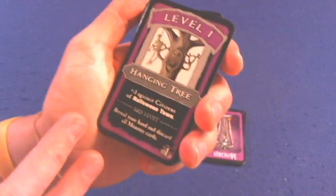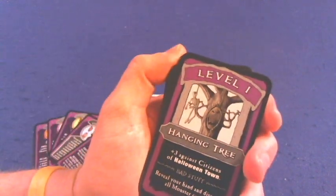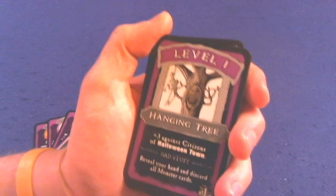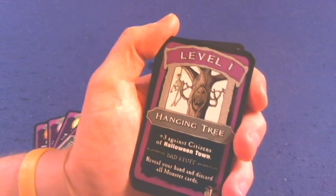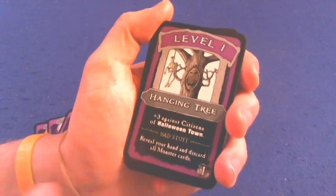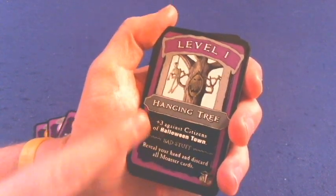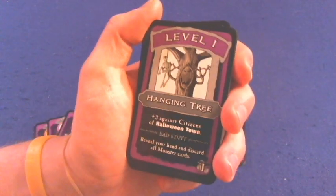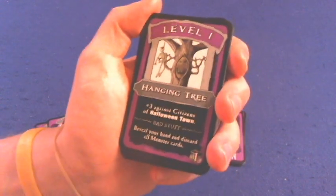Here are some monsters you might have to face. This is a level one monster, so it would be great to see early on. It gets plus three against citizens of Halloween Town — that's essentially a class you can have. Bad stuff: if you fail and can't run away, reveal your hand and discard all your monster cards. If you can't beat the level one, which is highly unlikely, and can't successfully run away, then that will happen.